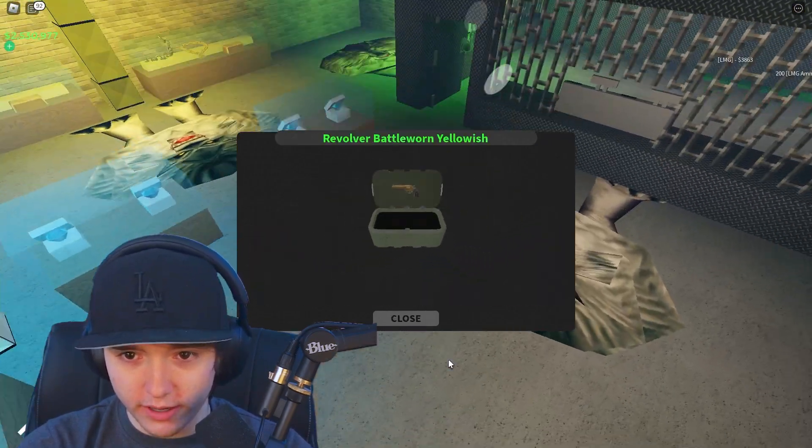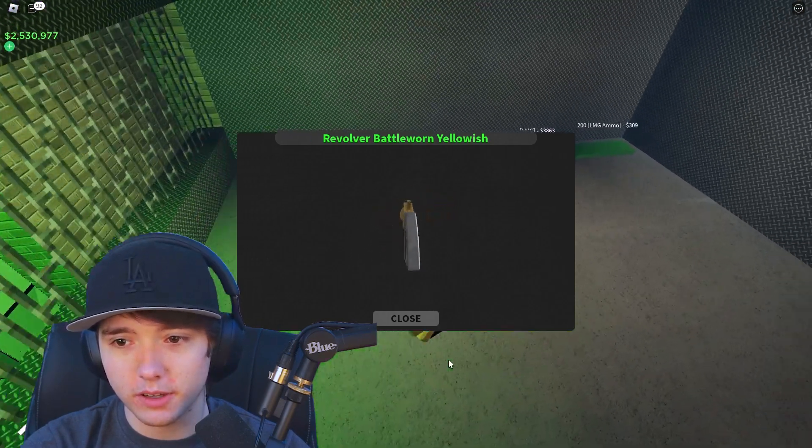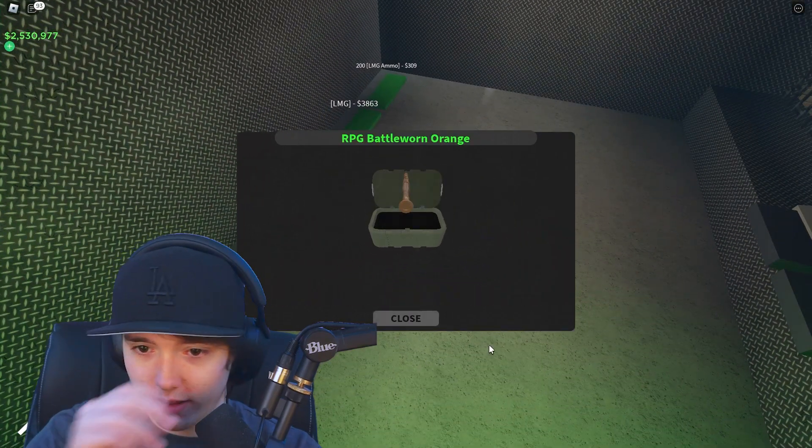Let's go into this building — what is this? Oh here we go, we got some guns over here. Let's go ahead and buy those — a revolver — let's see what else we get, another RPG skin.